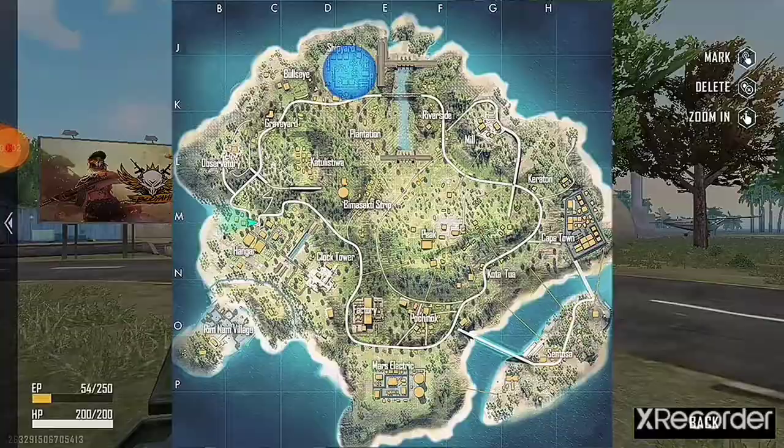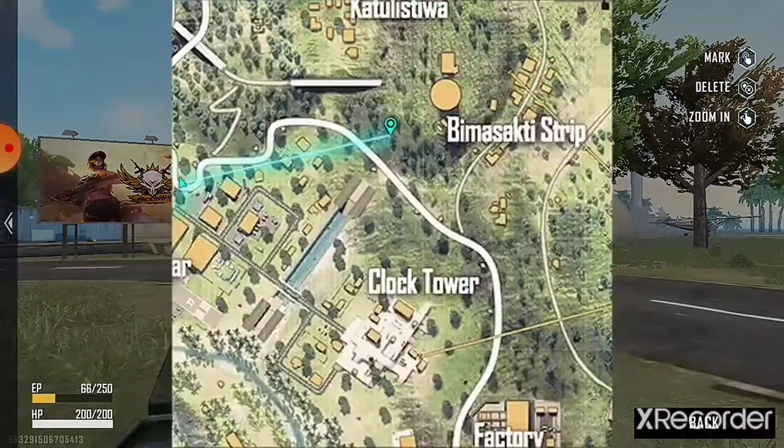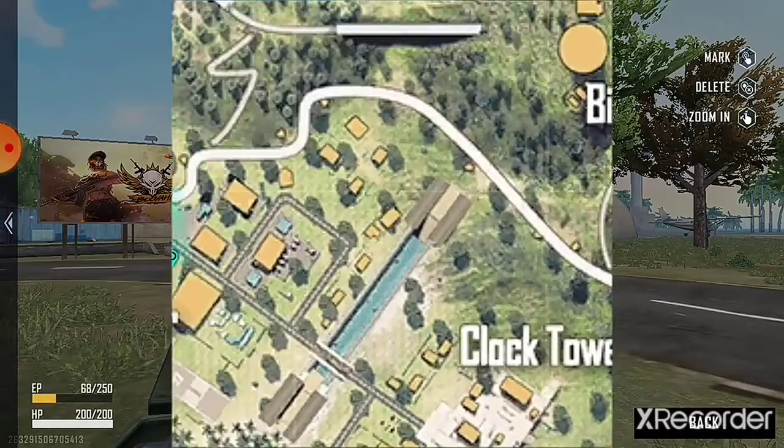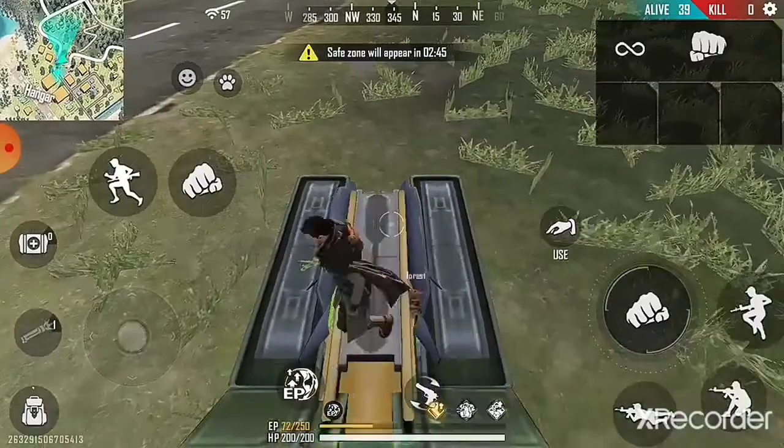The next place is the hangar and launcher pad. We have a hidden spot on the server. I will show you the hangar and launcher pad.